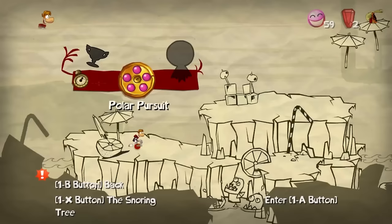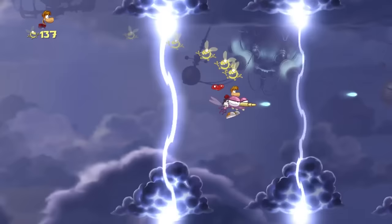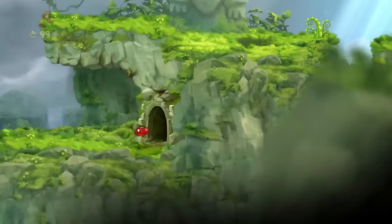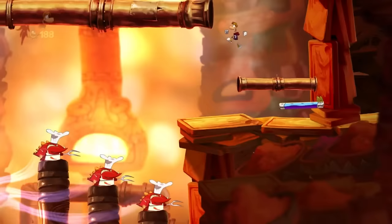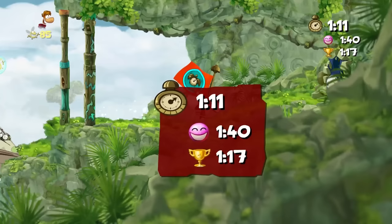Rayman Origins is a near-perfect platformer. Your goal is to collect electunes to progress through the 66 levels, which are all so varied from each other. You'll go from the dusty didgeridoo desert to an ice world with various fruits and utensils, from deep under the sea to flying through the sky avoiding lightning strikes. Most levels have 6 electunes: 3 obtained by exploring and finding secrets, 2 for collecting enough lums — 150 and 300 — and 1 for beating the level under a certain time limit. Already there are 3 ways to complete each stage: exploration, collectathon completionism, and speedrunning.